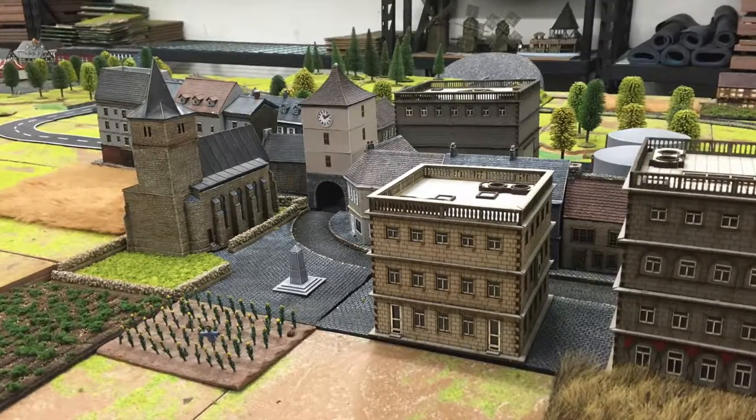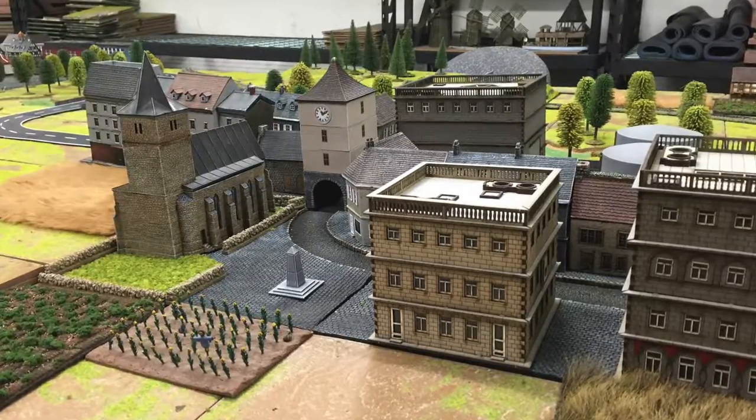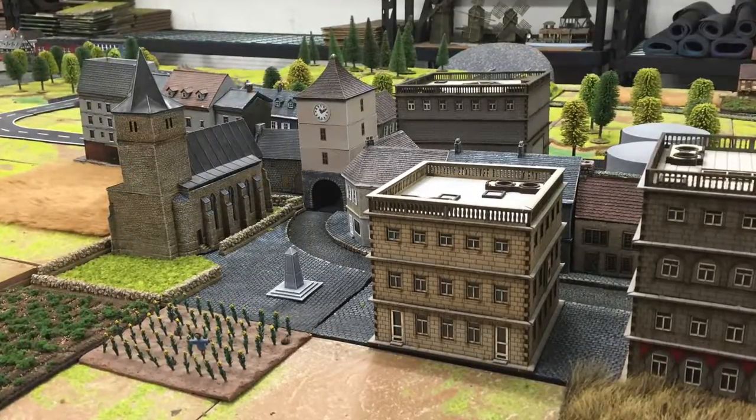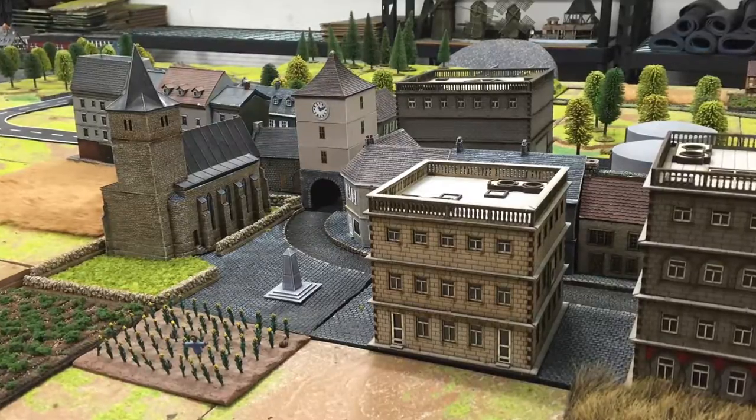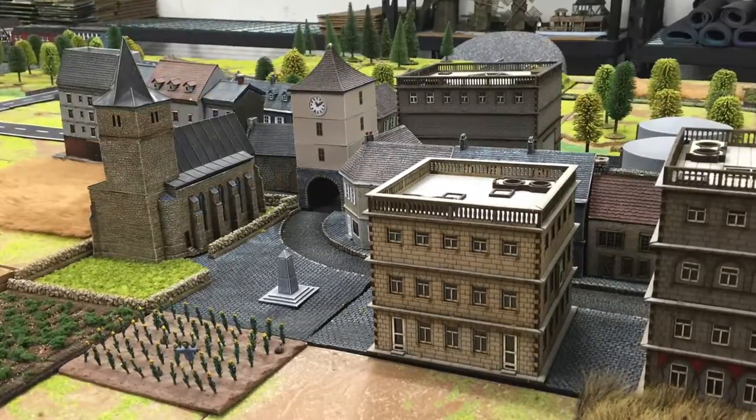Here's a close-up of the town in the river valley. The blocks in the foreground are Foreground laser cut kits. These take quite a bit of assembly, but they are excellently engineered, have good instructions, and best of all are pre-painted. Once you put them together they're ready to go.